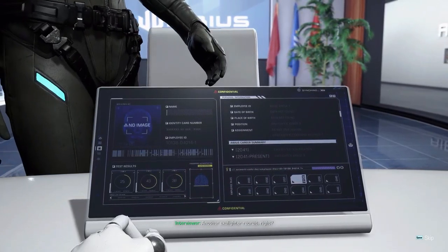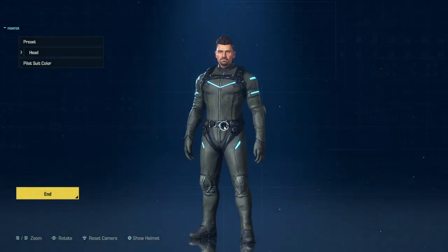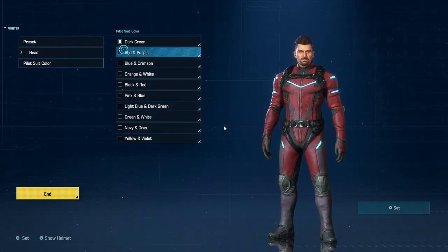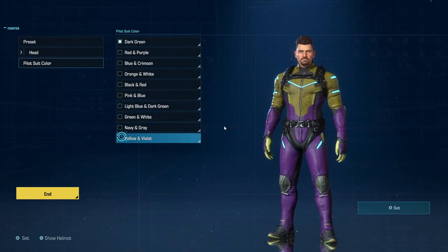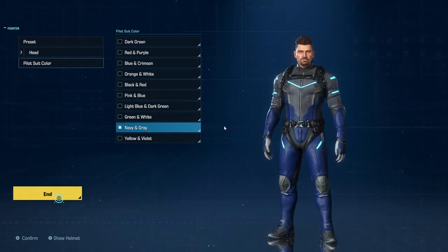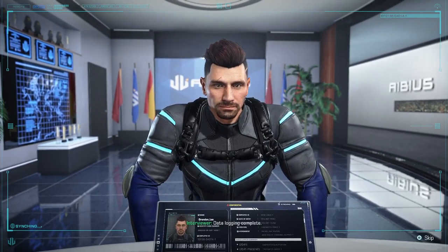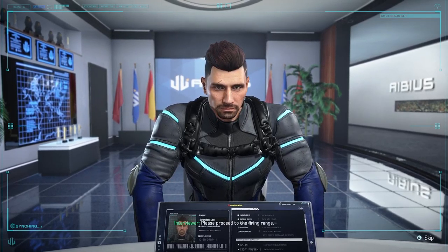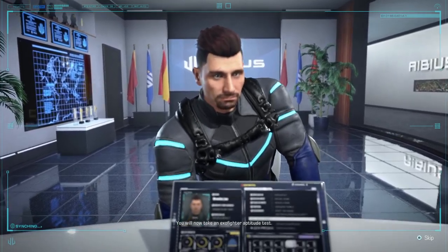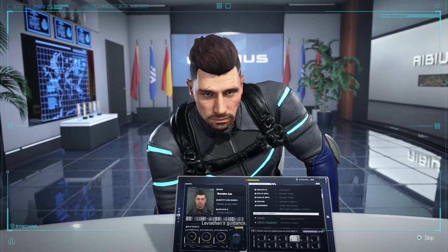Another exo-fighter recruit, right? Welcome to Ibeus. We'll begin by registering your data. We'll be right back. Data logging complete. Please proceed to the firing range. You will now take an exo-fighter aptitude test. Leviathan will provide instructions for operating exo-suits. Do not deviate from Leviathan's guidance.